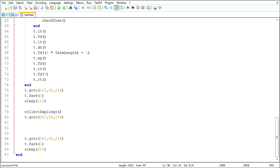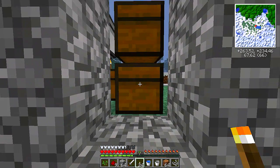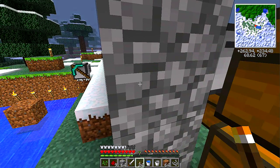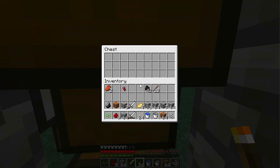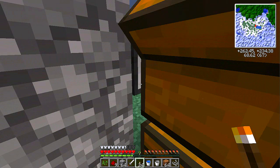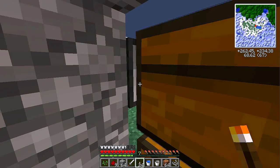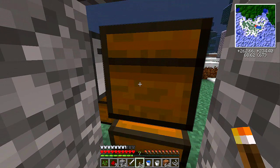So he's at 63, 34. If he faces west... I want this to smelt the wood into charcoal. This is coal - I'm going to have to switch this out for charcoal. I'm going to have to switch everything out for charcoal, honestly, once this gets going.